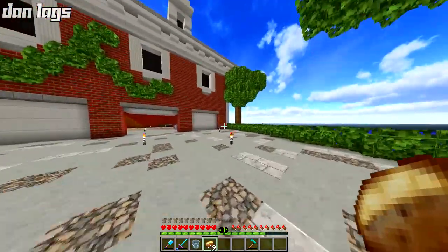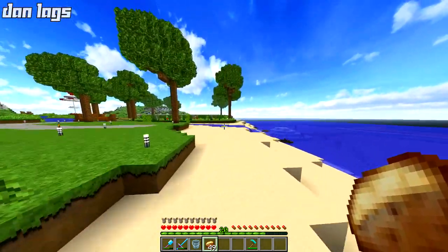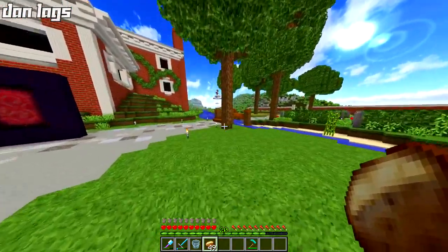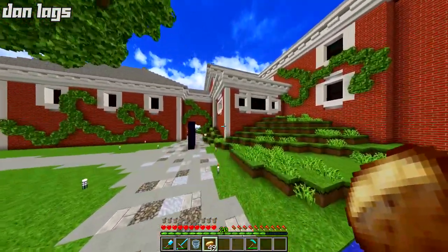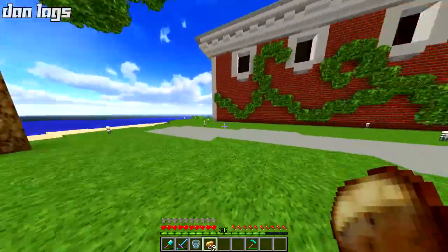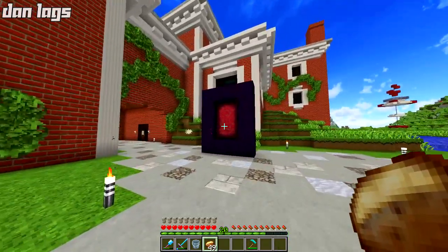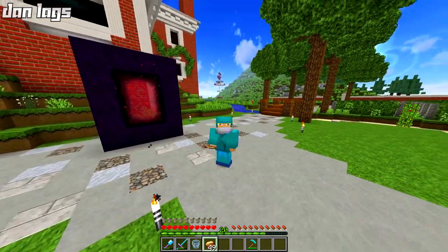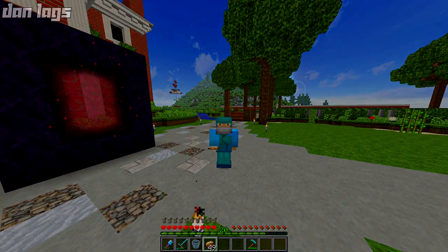Anyway guys, thank you very much for watching this episode of Survival Island. I worked a little bit on the backyard and we're coming close to completing the mansion. I'm going to finish up the backyard pretty much right now, and that'll pretty much wrap up the mansion. Then we can start to work towards killing the Wither — that's going to be an episode — doing the Purge is going to be an episode as well. Take a look at the Nether too, that looks awesome. Thanks for watching, it's been Dan Lags. Hopefully you guys did enjoy this episode of Survival Island Season 4. Give this video a like if you did enjoy it, and I'll talk to you guys on the next episode — peace out!